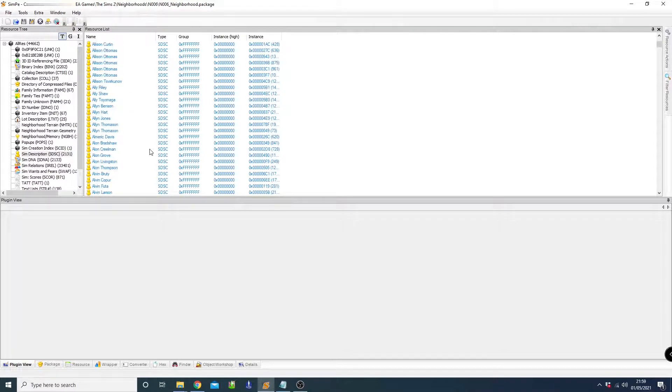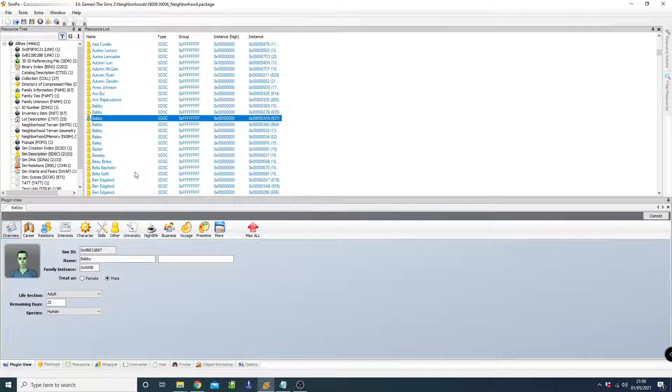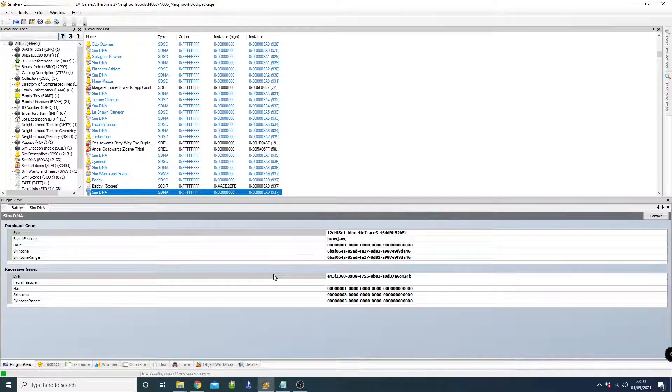Now it's all in alphabetical order. Find the sim you want to use — I'll use Babby. This is an example of how messy things are; there are five of them. This particular one is the normal one. He has alien eyes, and we'll be changing them to light blue.